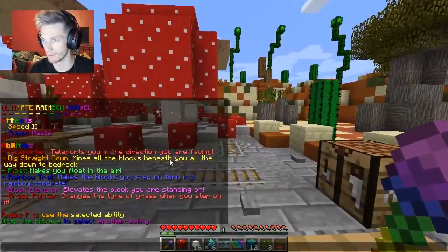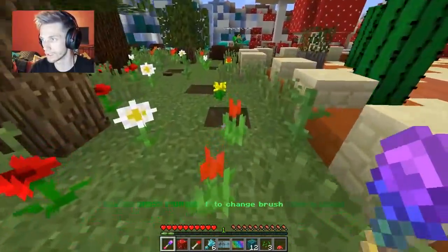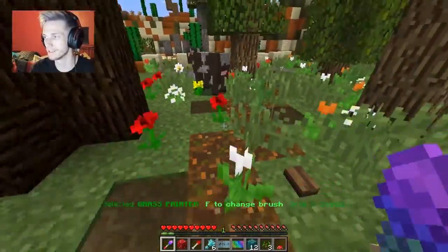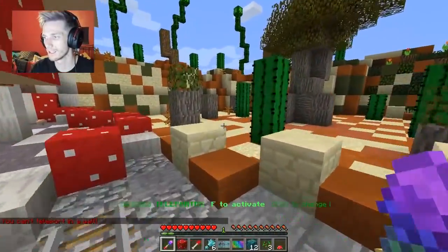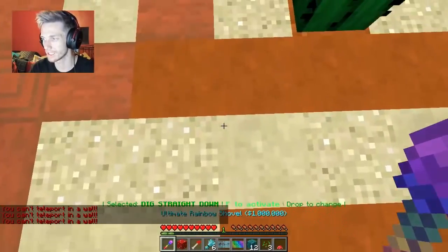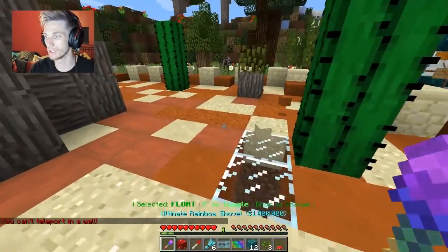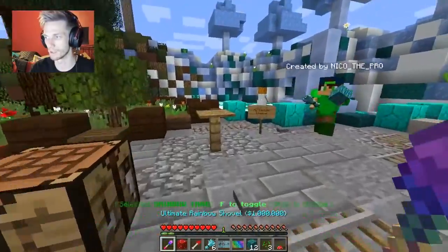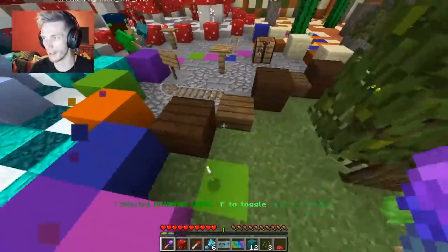Game mode adventure. Let's see what this does - float makes you float in the air! Wait, press F to change brush. Grass painter - whoa, what does this do? Walking on it... okay, now it's looking good! Oh I have to drop it each time - F to drop. Wow, look at this! We can teleport, drop to change, dig straight down - whoa! Look how cool that is! Holy moly, and float - I'm just floating! Rainbow trail - what does that do?